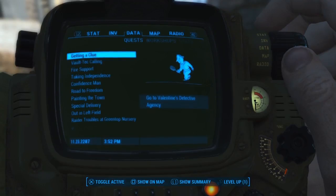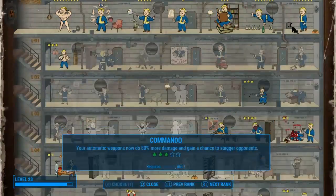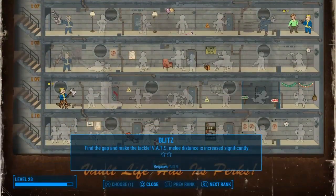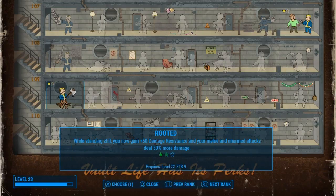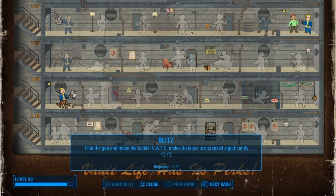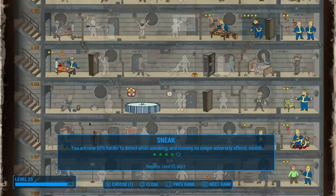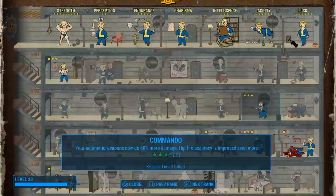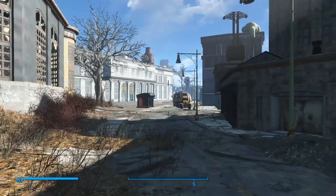I keep forgetting about these level ups I have. What I think we're going to do is start getting our agility up so we can get Blitz — I'm about ready to get it because we need that distance for our punching. Once we get Blitz, we can invest in Rooted, because Rooted works with VATS. We're not far from another level and then another one, and we'll have it.